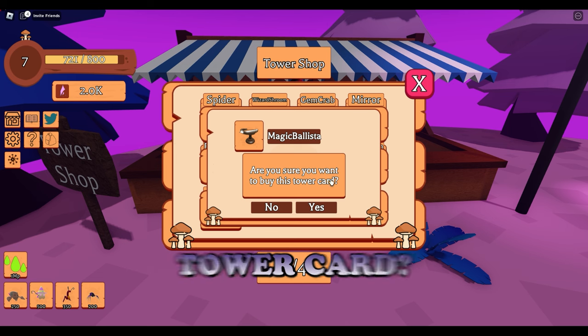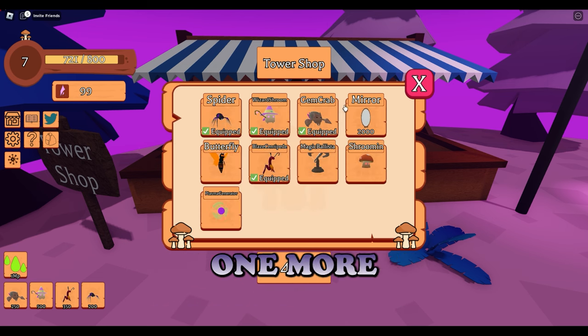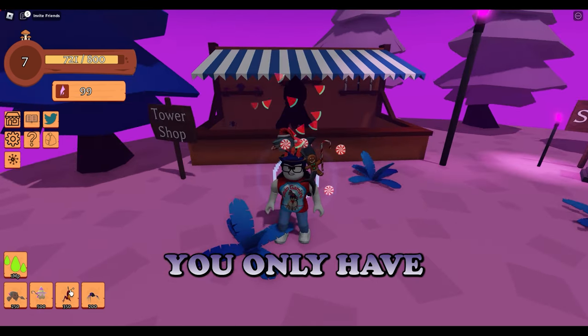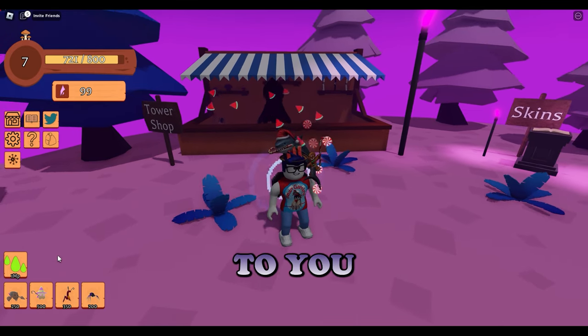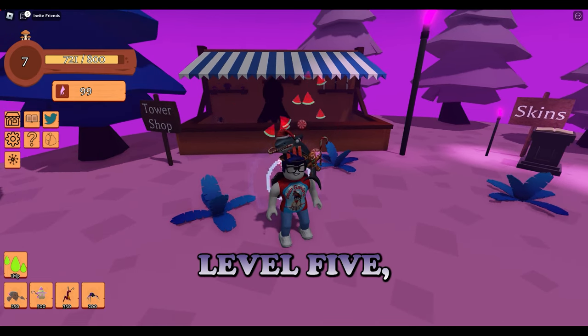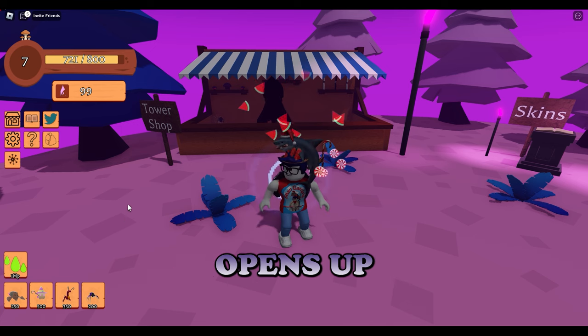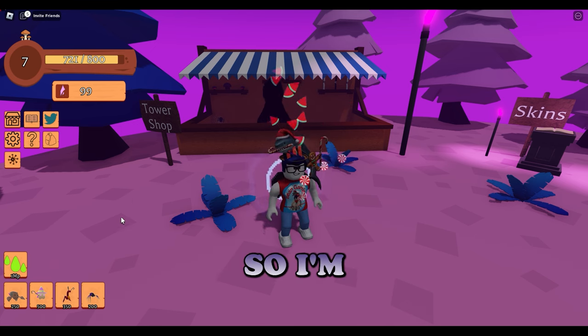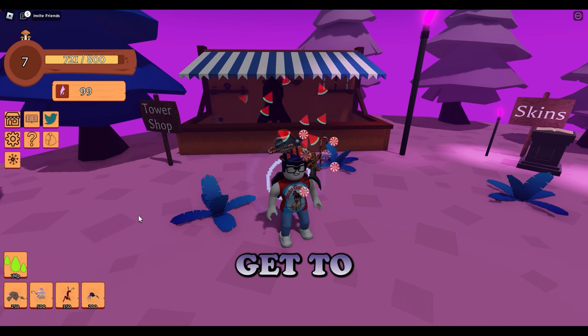Are you sure you want to buy this tower card? Absolutely yes. So I only need one more tower, and it's the mirror mirror on the wall. Not overly worried about it - I will get it eventually. When you start off the game, you only have three slots available to you. I believe once you reach level 5, an extra slot opens up, and then once you reach level 15, an additional slot opens up.